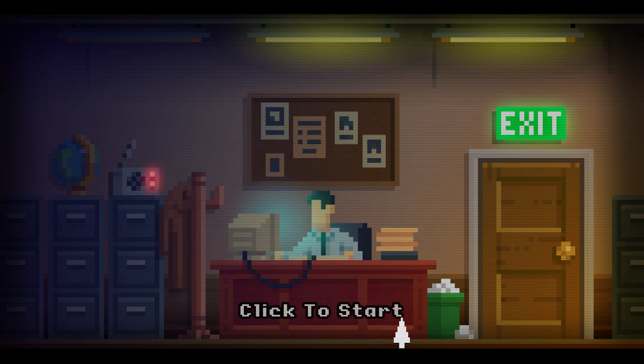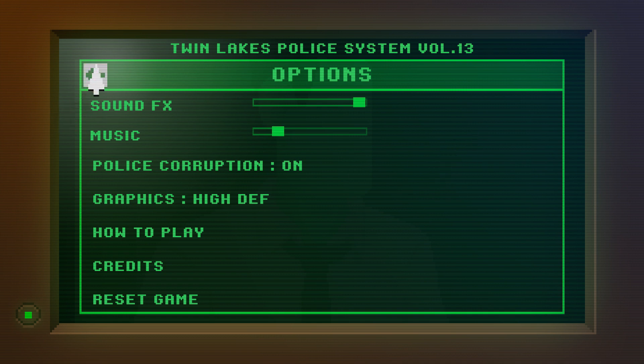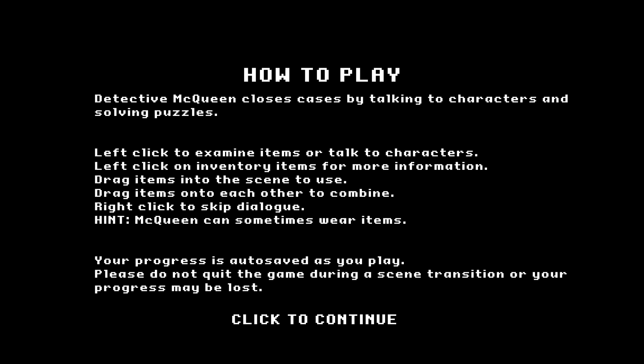Alright, so here we are - Mr. McQueen, that is us - and I've got case files. Malice in Wonderland. So are these like levels? Do I just start one? Case summary: the chief has sent me into the Jones residence. Julie is there with further details. Detective McQueen closes cases by talking to characters and solving puzzles. Left-click to examine items or talk to characters. And this does work out to be somewhat of a point-and-click.